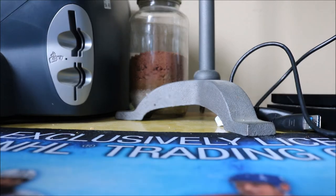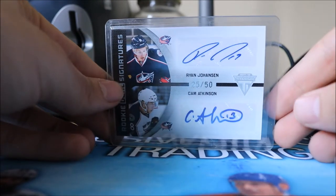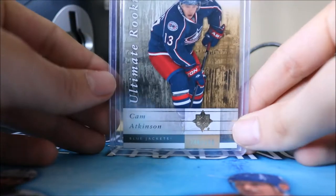Continuing with Titanium, we have a Jewel Autograph numbered to 50 with Ryan Johansson — who is now obviously with the Washington Capitals. And then we also have an Ultimate Rookies numbered to 399.